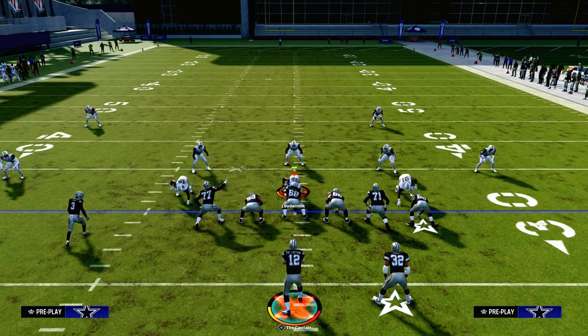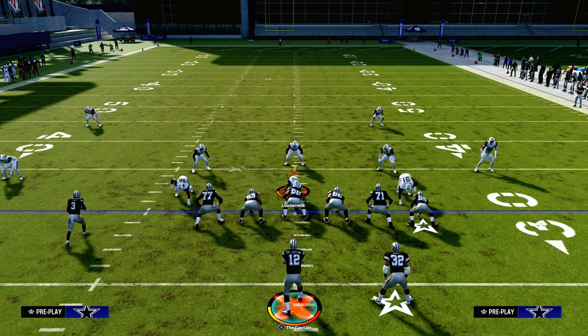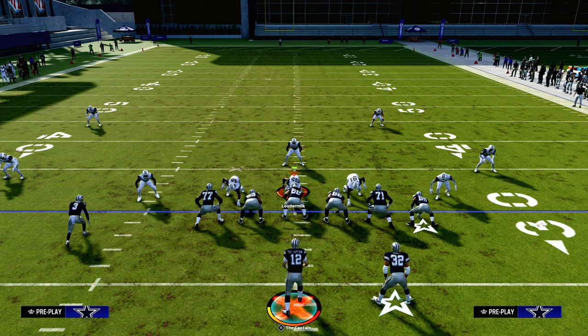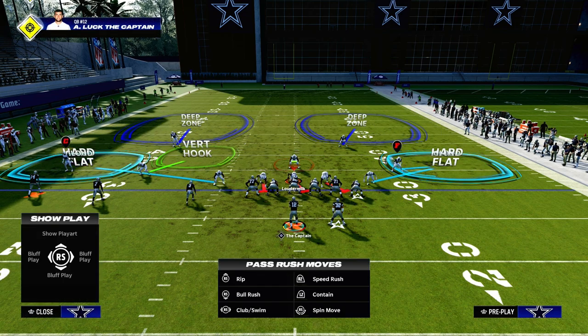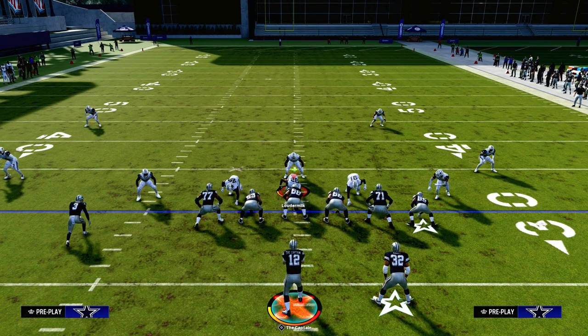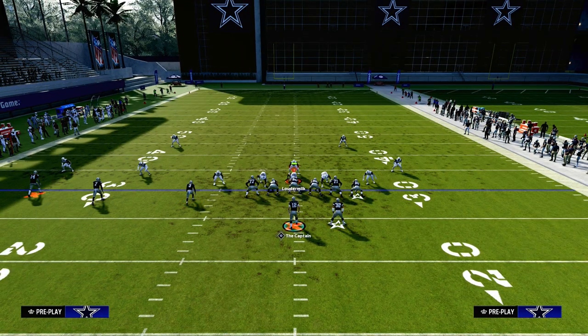This play is really good against man coverage as well, which we'll get to in just a second, but I want to first show this against cover two because this play destroys cover two. You're going to need cover two beaters because a lot of people are going to start going to a double Mabel approach to their defense. The main reason is just because of how good the three-man rush is, and the double Mabel will take away any kind of corner routes or crossers, so this concept does a really good job of attacking this.